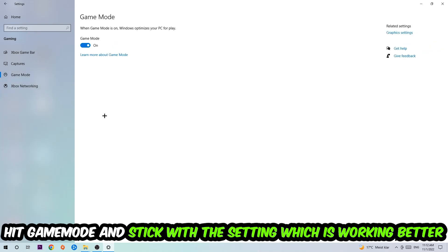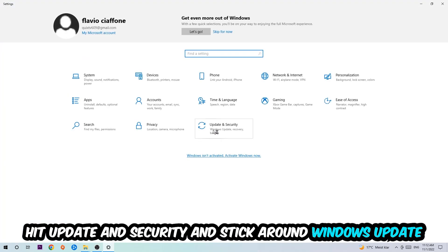Then hit Game Mode. I can't really tell you to turn this off or on — you need to check it for yourself and just stick with the setting that works better for your system. Then go back and hit Update and Security.